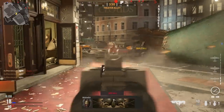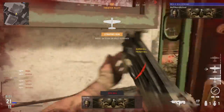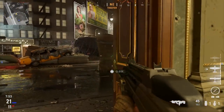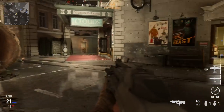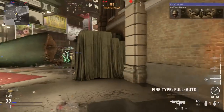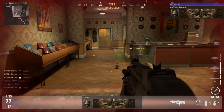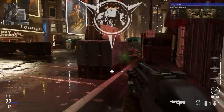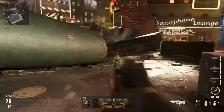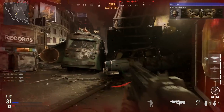The F2000 is a 5.56x45mm NATO bullpup rifle designed by FN Herstal, a Belgian company. The F2000 made its debut in 2001, and as early as 2019 it was removed from the FN Herstal international website — no longer produced. They were adopted by some police forces, and the FS2000 is the civilian semi-automatic version. The weapon has been in service from 2001 through present.